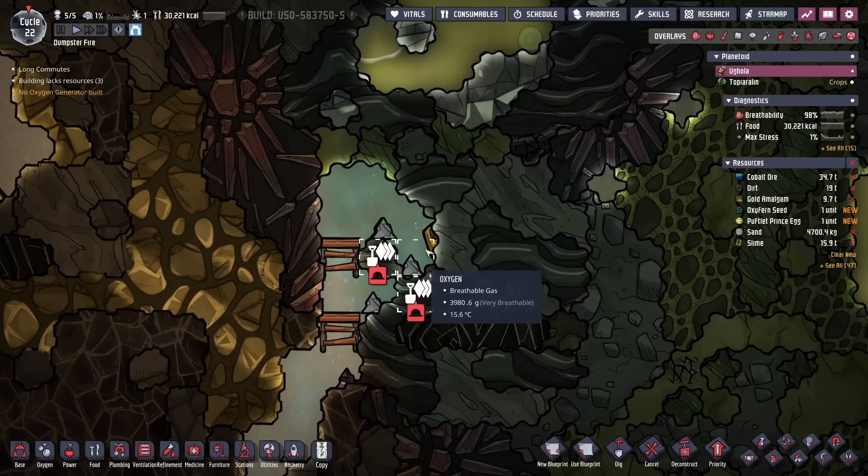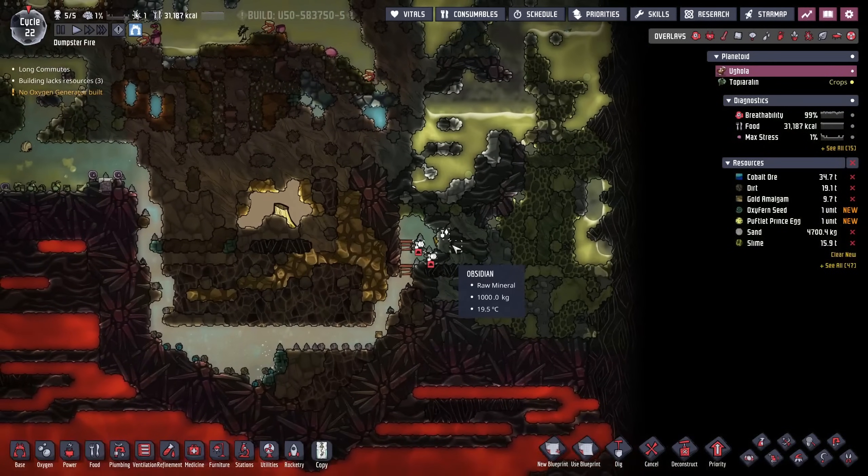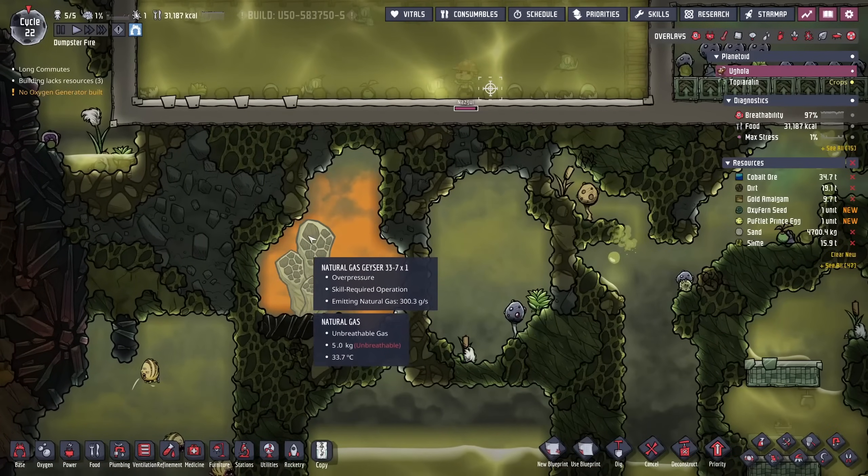We may have gotten really lucky here. I can't tell because, colorblind and all that, but this looks like it is another natural gas geyser. And if that's the case, that's a big boon for us. The color looks similar, right?